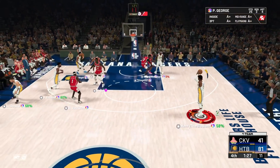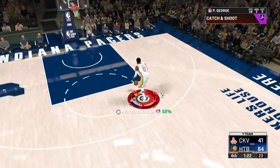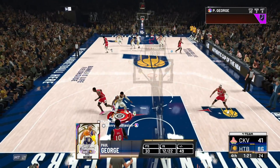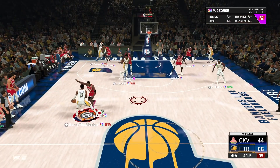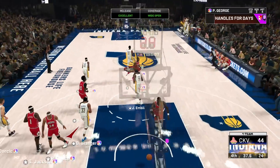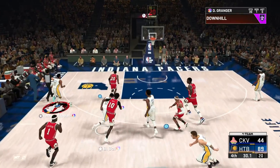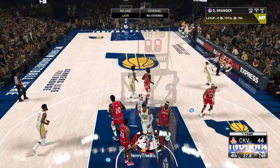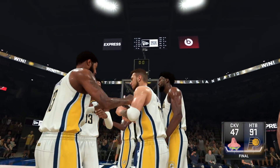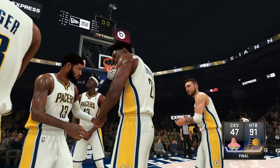Paul George is going crazy — this guy said enough is enough. I'm locking up, I'm scoring, I'm doing whatever I want. Give me a screen — fake it one way, cross them up. Stop, pop — green bean! Good defense by Granger — let me reward Granger, go coast to coast, show me that new speed. Nice layup. And as you guys can see, we absolutely blow this team out. I wasn't even really aware of the score — I was just trying to get hoopy with Granger and Paul George. We went 91 to 47.